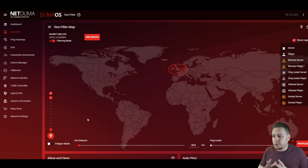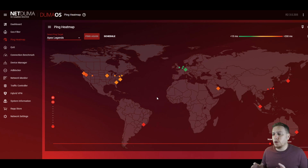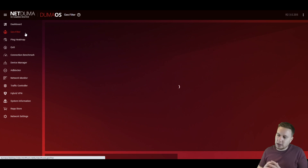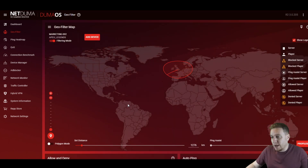Another cool feature of DumaOS I want to speak about is Ping Heat Map. You might be thinking: we've got Apex Legends in filtering mode, but how do I know where to best set my filter? How do I know where the game servers are? Well, Ping Heat Map is going to show you exactly that. If we select Apex Legends from that drop-down menu here, you're going to see all of the game servers populate in their location. We've got a traffic light system — green is indicating a nice, low ping, good connection, then amber and red. If you click on one of the servers, it's going to give you a ping indicator. We're in the UK, so those local servers nearest to us are going to give us the lowest ping. Distance between you and the game server is one of the biggest factors that determines ping. So we want to be connecting to these low ping servers — it shows us exactly where we want to set our filter.